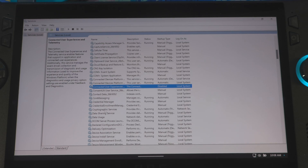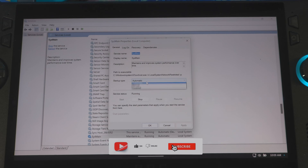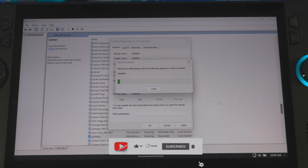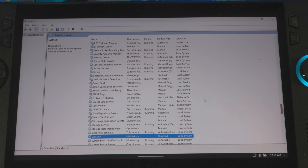Next, scroll down and find 'SysMain.' What SysMain does is preload applications into memory so they load faster when the system boots — mostly frequently used apps. But you don't really need this if you're primarily a gamer, because it takes up 10 to 15 percent of your RAM depending on what you use and how big the applications are. Same process: set it to Disabled, stop it, hit Apply. Your frequently used apps won't preload anymore, but you'll get that RAM percentage back.